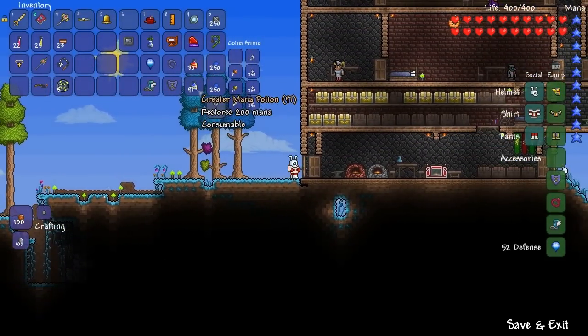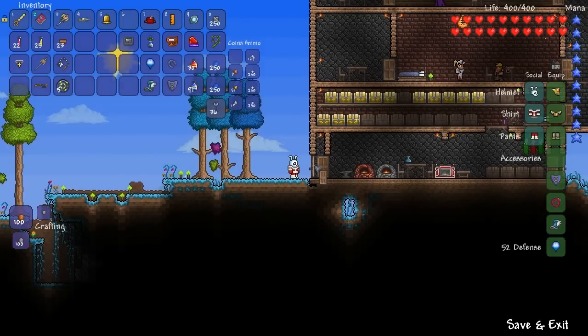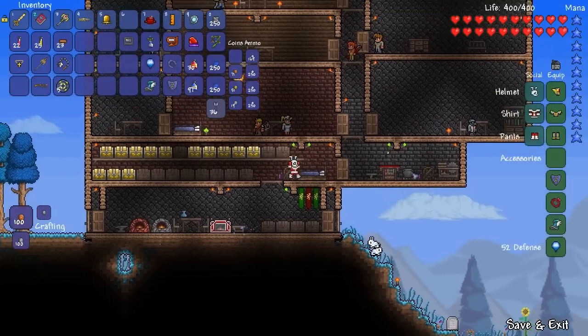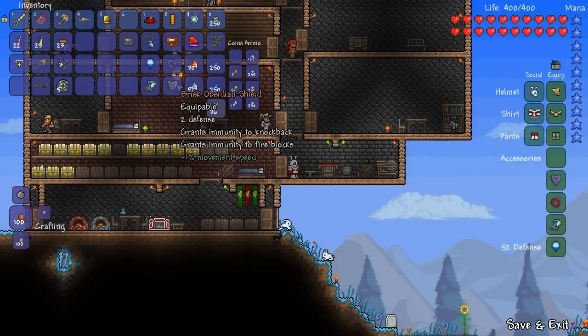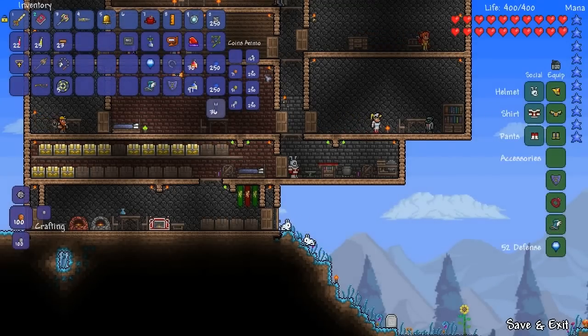Well guys, that's really all I have. This is a pretty cool Tinkerer's Workshop — it saves you space in both your accessories and your inventory, so you're more easily prepared for any situation that may occur. Like happening across a random meteorite — you don't have to go 'oh, I don't have my obsidian skull with me,' because you've got this obsidian shield.